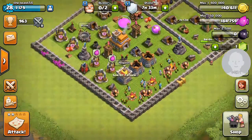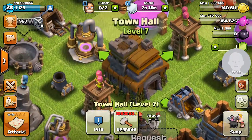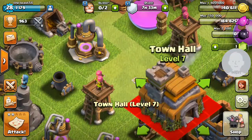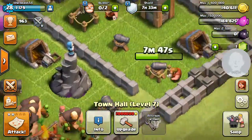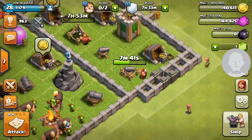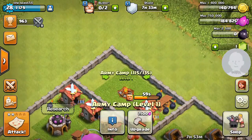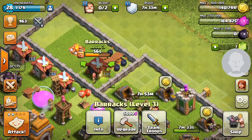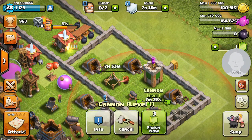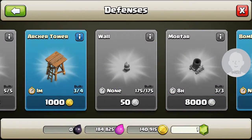Hi guys, welcome back to another episode. As you can see, I upgraded it — fully upgraded to level seven. I bought one army camp level three, and I bought one cannon, so I'm going to be upgrading. I'll buy an archer tower later.